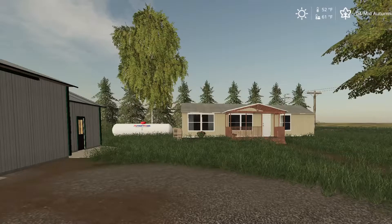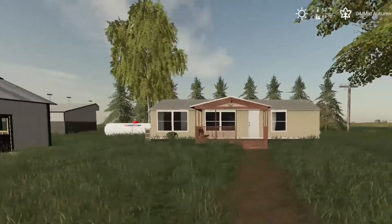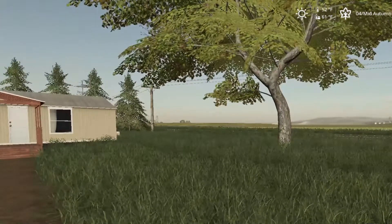Alright folks, welcome back to Farming 719. My name is Drake. I am the Farming Aviator. It's been a little bit since I've been on here. Took a little hiatus from recording. And now we're back at it. We're on a new map here. This is called Flint Hills. Let's get to it.